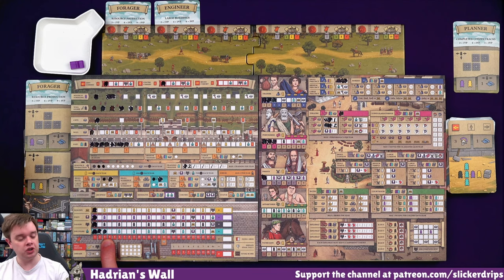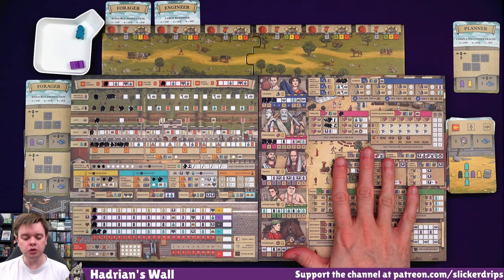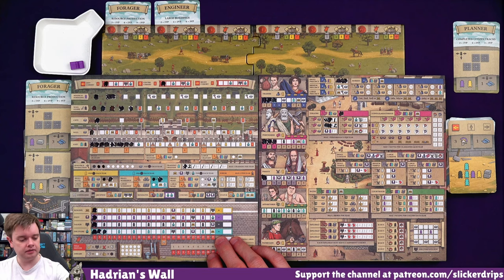Then I'll use my soldier on the wall guard as well. That gets me a discipline - and I hadn't even realized this - I'm in the third space, which gives me another builder. So I can't do that again, but I could put it on the fort now. And then maybe the servant going towards this next spot here. I don't want to trade them in and just get one thing. I haven't built anything else usable yet, so I think that's just what they're going to do.